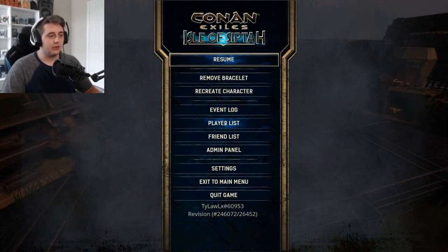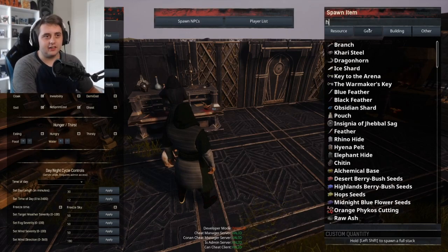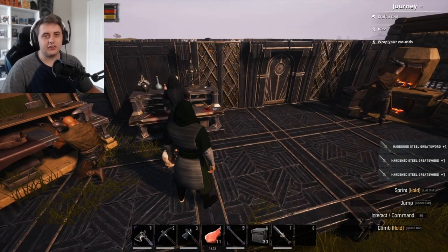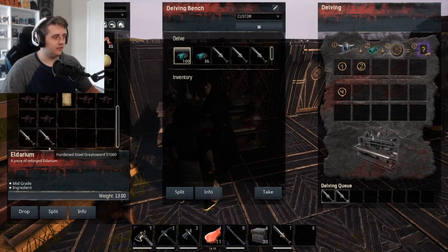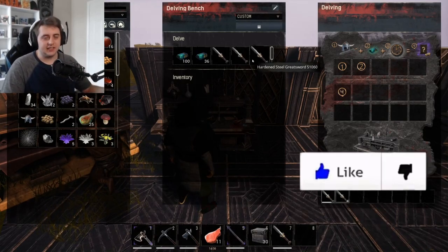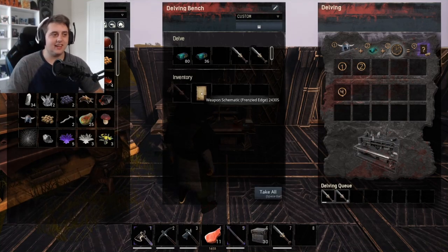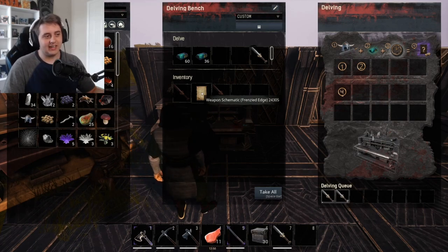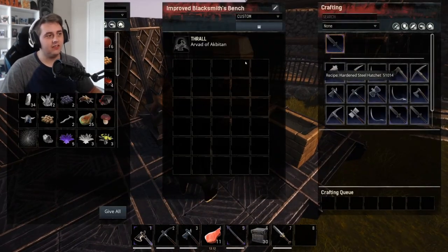You can also do weapons with the delving bench. I've noticed it has to be a certain grade — hardened steel is about the lowest it will work with; regular steel won't work. So I put more Eldarium in there along with some hardened steel greatswords. With weapons, you have a chance to get a legendary weapon recipe, so you can start crafting your own legendaries. I went through about 15 star metal ones earlier before I got one, so it is just a chance — not guaranteed. I got frenzied edge — use it.